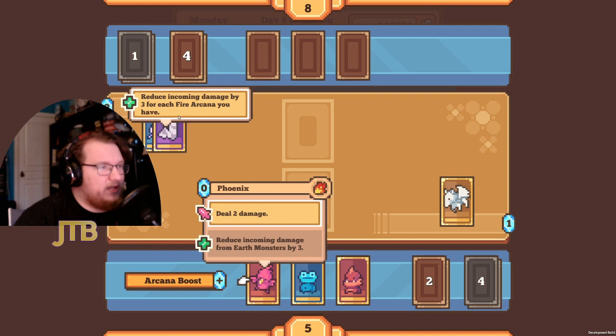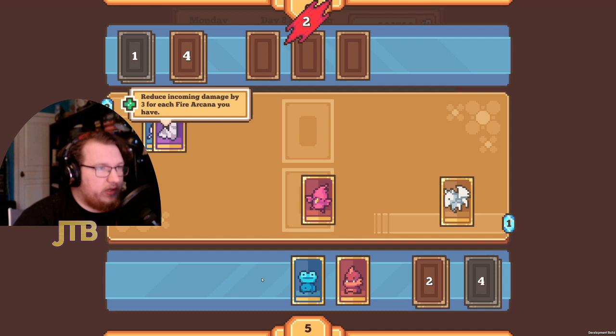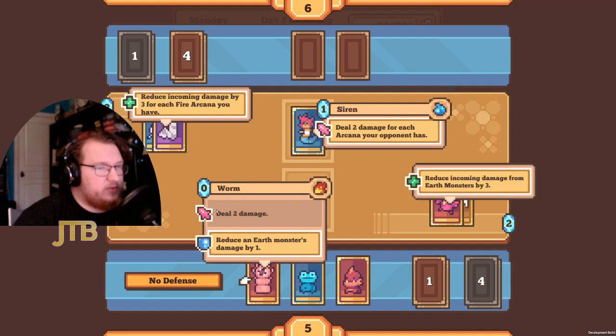That passive reduces incoming damage by three for each fire arcana Erica has — she has one blue arcana and one dark arcana, no fire arcana, so it won't do anything. Between Lizard and Phoenix, we play Phoenix because it has the passive green plus effect; we can't play it on our opponent's turn unlike Lizard. Something to note: the Worm and Lizard are exactly the same card.